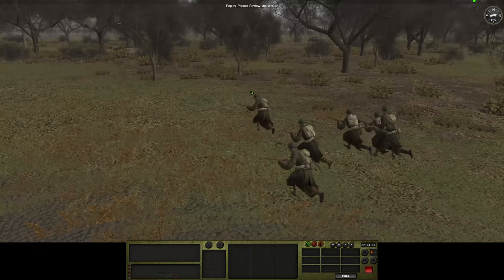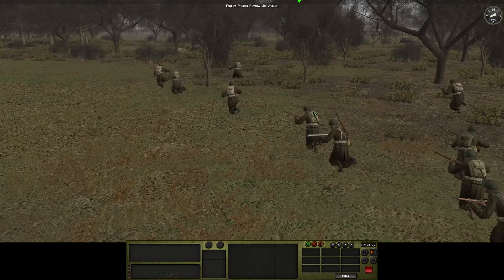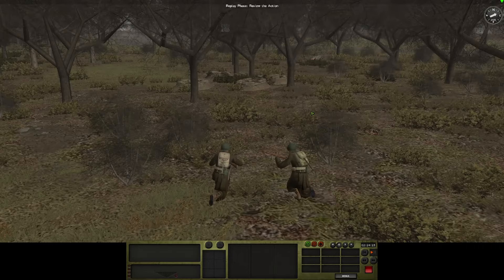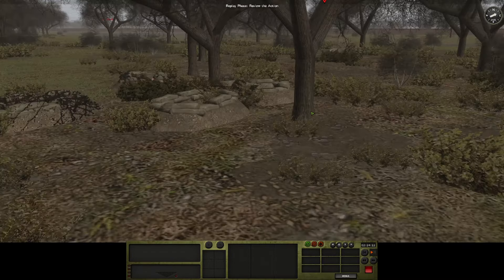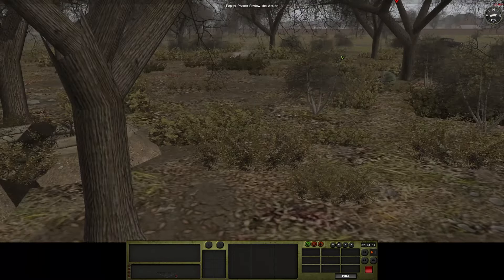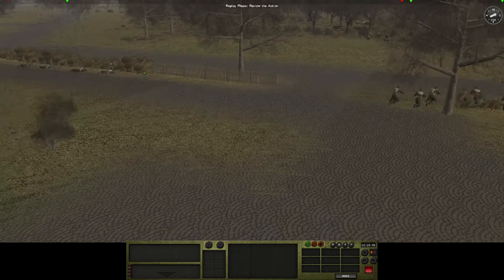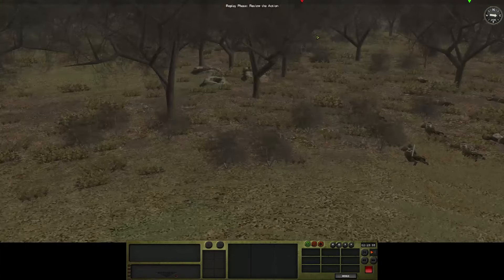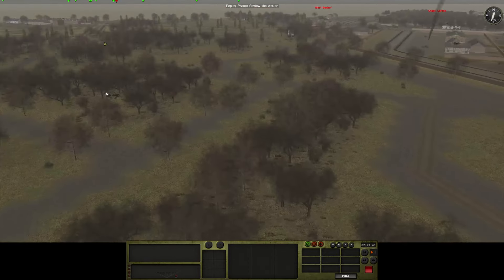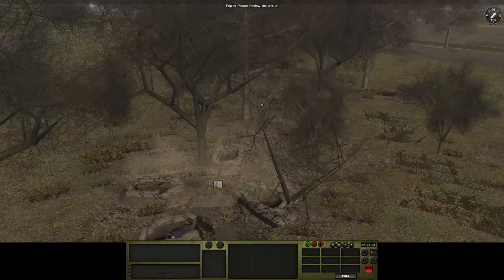Maybe cool it a bit with the rifle fire — no friendly fire now. I hope I timed this correctly. It looks like some of them ran, but not all. Come on, route like the others. He's surrendering, nice. And they're also surrendering — that's good. This machine gun nest got a few more HE shells, so maybe they're running off at least.